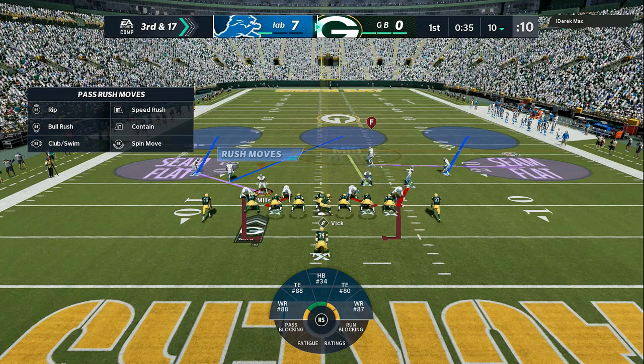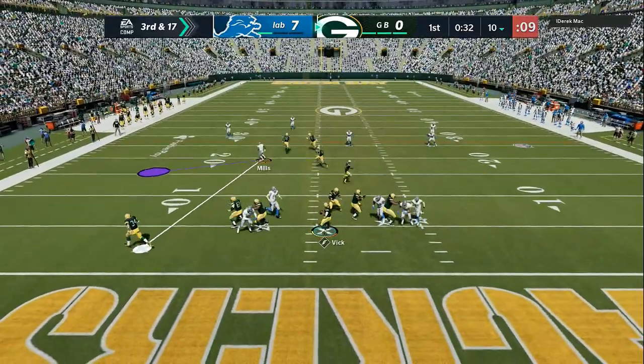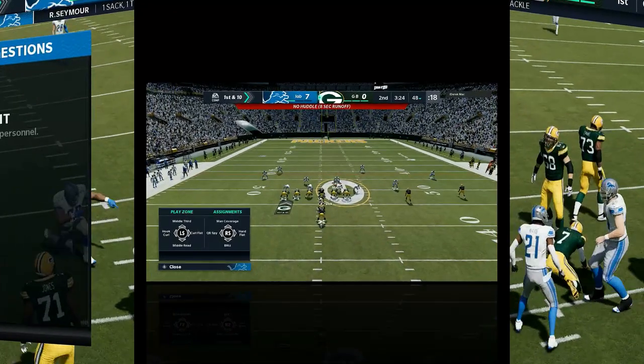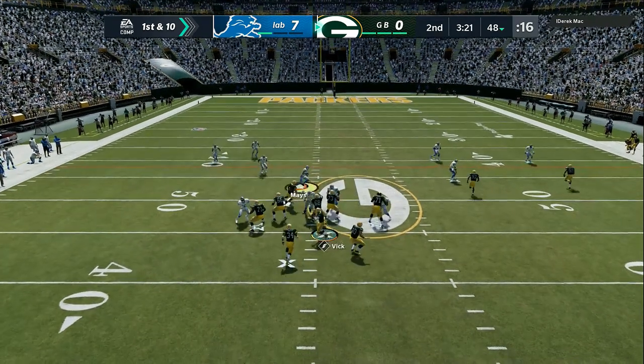Let's break down what we've learned so far. Zone responsibility: my responsibility is on the left side. I am in the purple. I cannot run chasing drags, I cannot run chasing hitches — anything going to the left side of the field I have to guard. My user is in the middle of the field. I made an adjustment and manned up the slot receiver, giving them the same look.